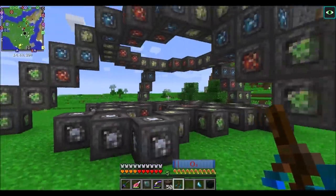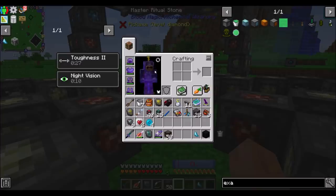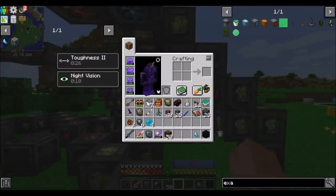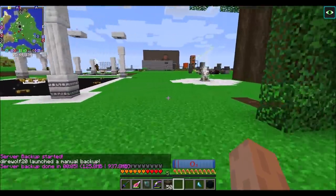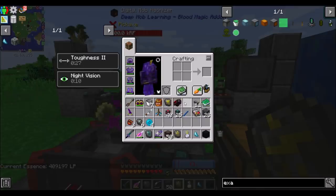That looks pretty cool, look at it go. Not too shabby - we've got a few extra ritual stones for some other rituals I was thinking about doing. The ritual of the satiated stomach - until I realized that one actually needs you to have food in a chest and it feeds it to you, which is less exciting than the saturation thing that RF tools does, because that's just free food forever. Now how does this thing work? I've heard that this thing can do an explosion. I might be a little close to some other things - I should probably move it.